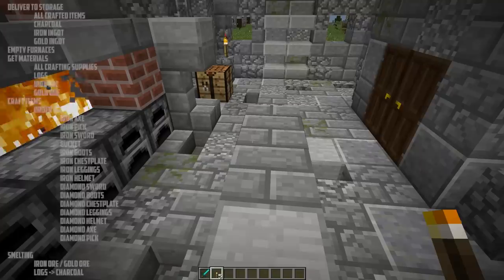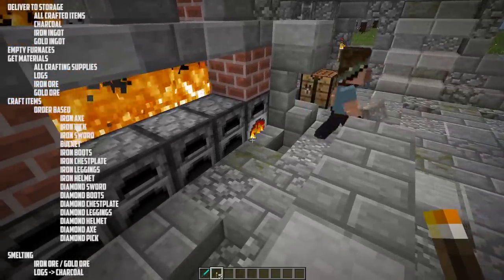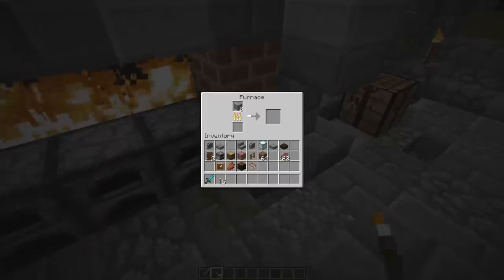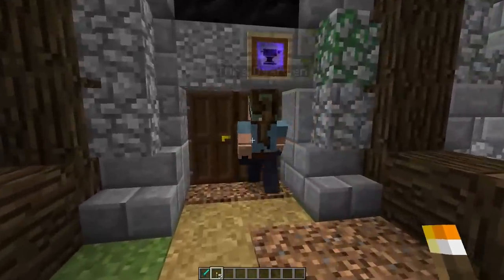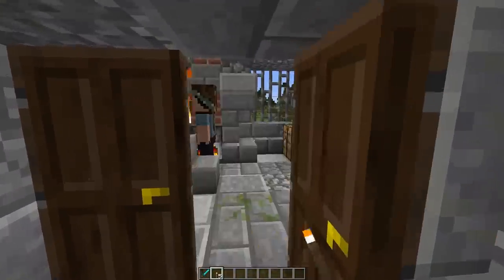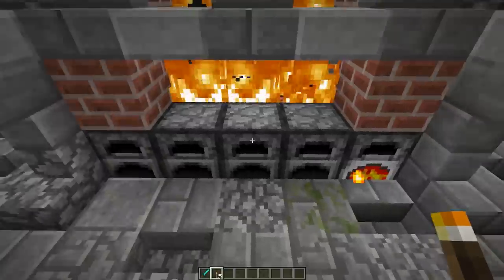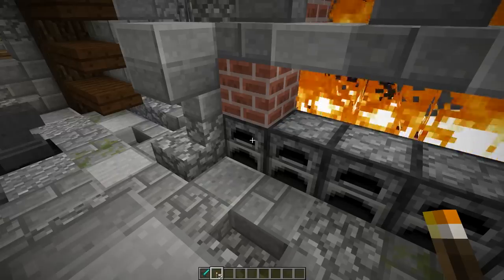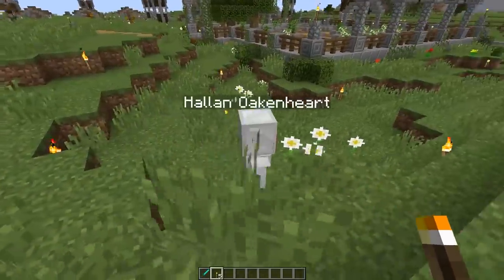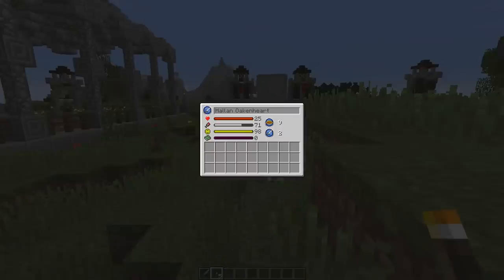The lowest priority for the blacksmith is smelting. Any iron ore and gold ore that comes up from the miners gets smelted in the blacksmith shop. She'll also frequently convert logs into charcoal up to a limit - I think 16 or 32 in storage - after which she'll stop making more. This helps miners craft torches and get back to mining much quicker.